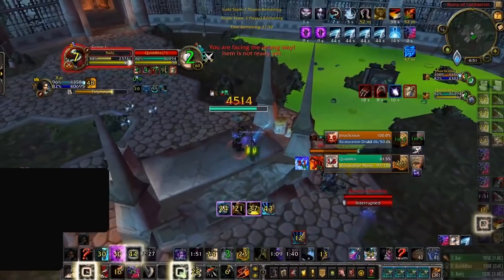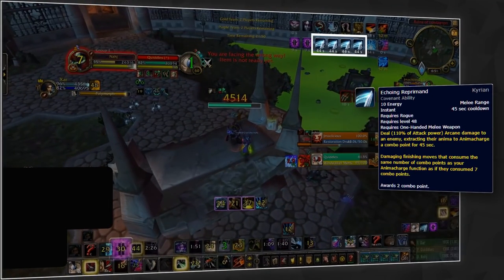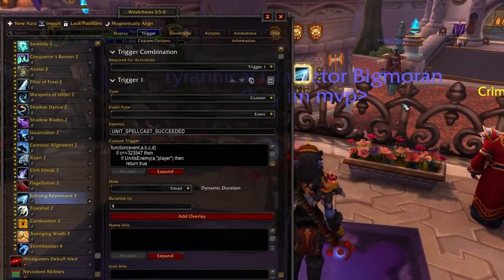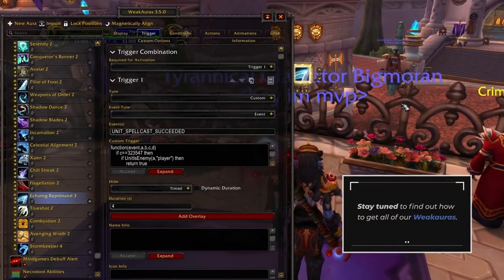You should also add a tracker for Echoing Reprimand, as more and more sub-rogues are making the switch back to Kyrian. We have the configuration listed on screen, but because it's a bit difficult to set up, we will be including information on how to get this entire Weak Aura later on in this video.